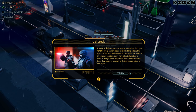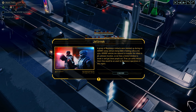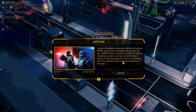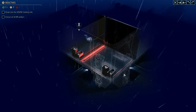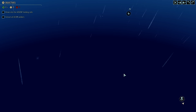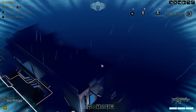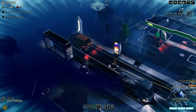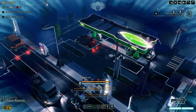A group of resistance contacts were rounded up during an Advent sweep and are being held in holding cells in the area. Advent vehicles are inbound to transfer the rebels to an unknown location, so we have a limited window to break in and get these people out. If we can safely extract them, they'd be an asset to resistance operations in the region. At least they each have their own cell. Extraction zone is behind the building.